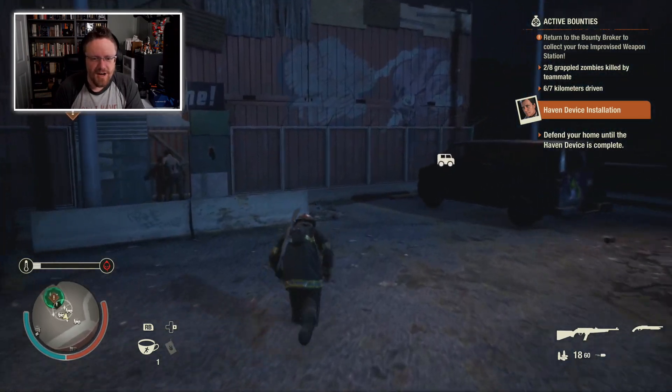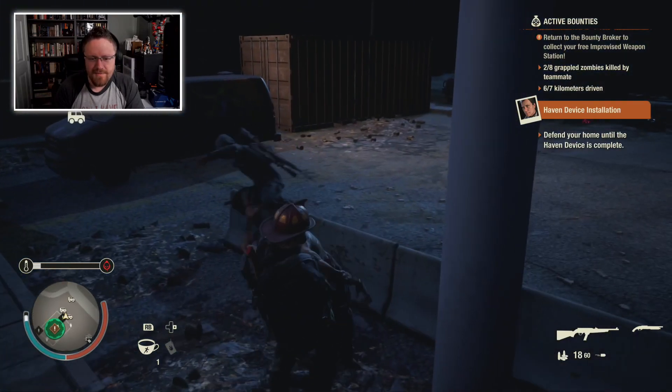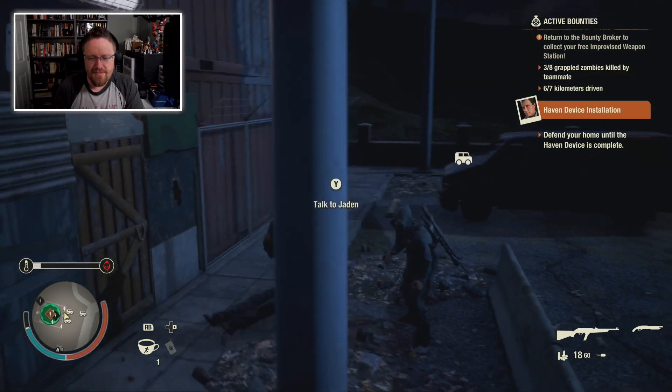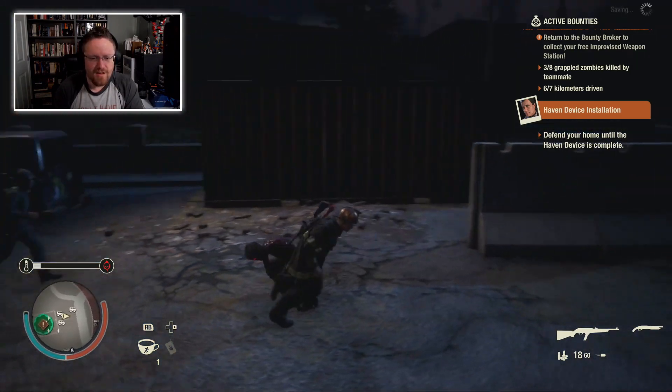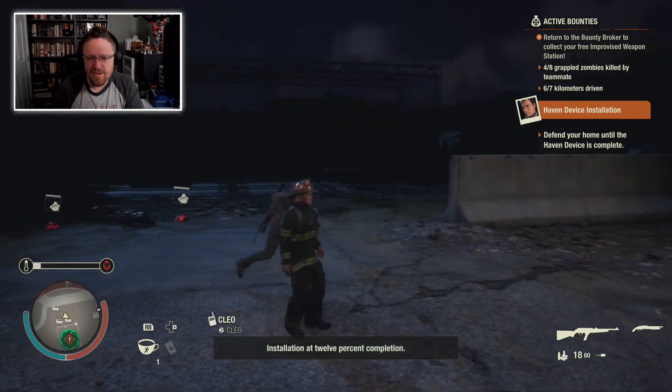The right trigger when you're not aiming a weapon is the grapple button. And if you have a partner and you grab a zombie, the partner will attack the zombie and kill it. So that's what I'm trying to do to get this bounty.